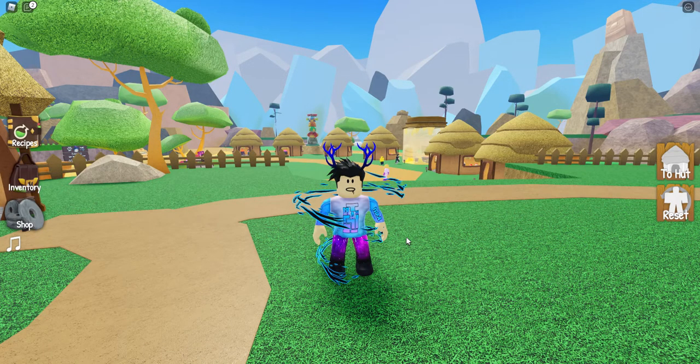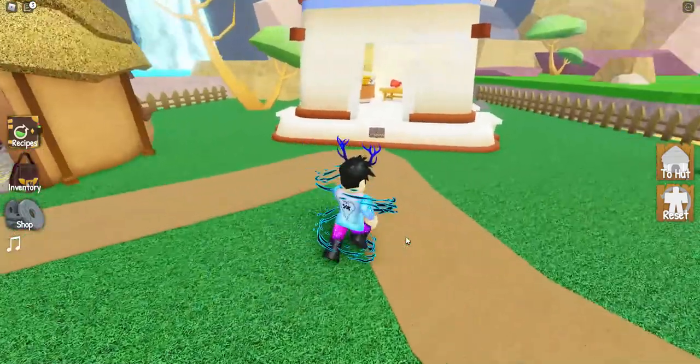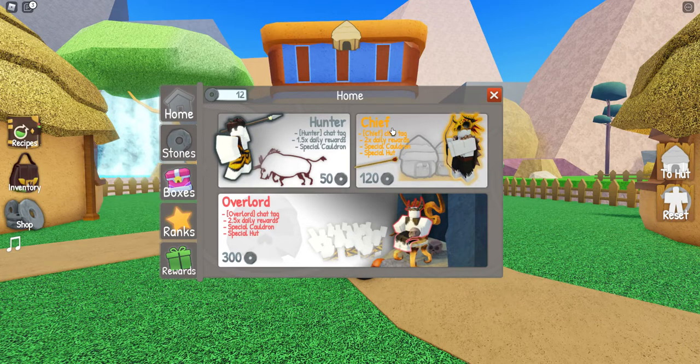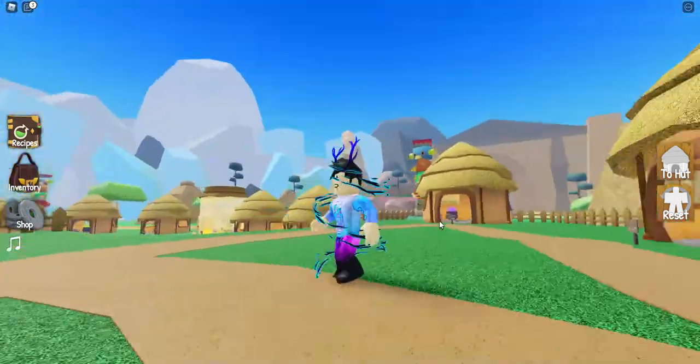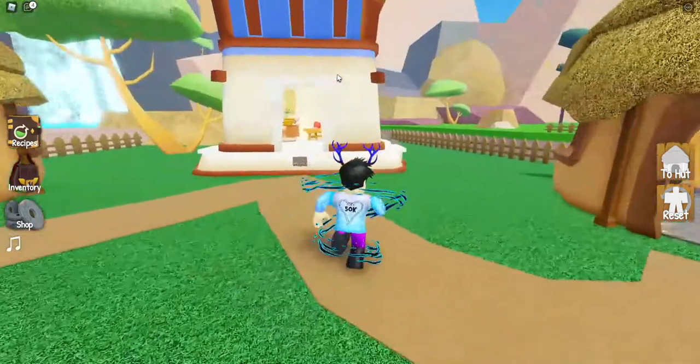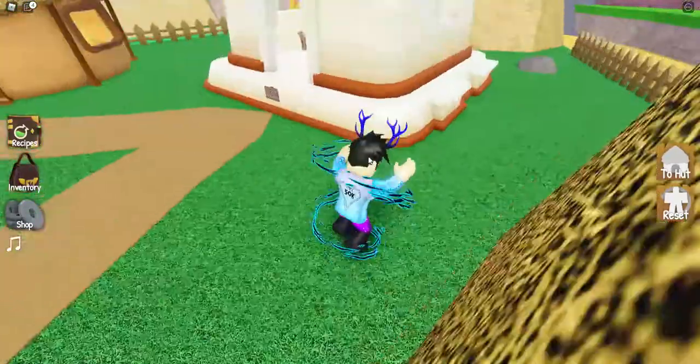Hello guys, welcome back to another video. Today we're going to be trying to get the gold bar, which is another ingredient. I've ranked up to Chief now and I'm heading for Overlord, which is awesome. That chair is an easter egg secret I found when I was trying to find the yeti. So today we're going to be trying to get the gold bar.